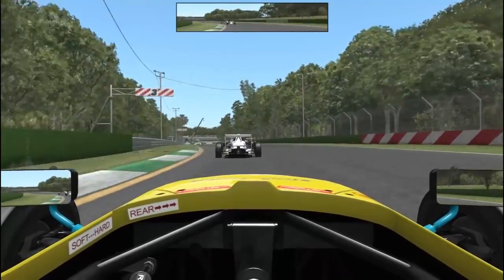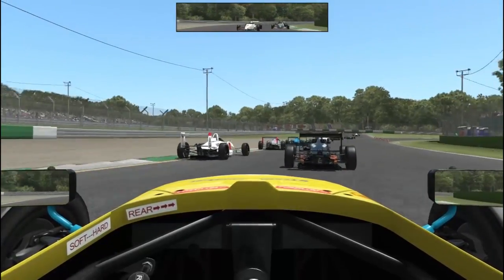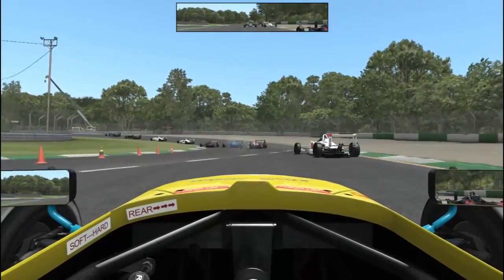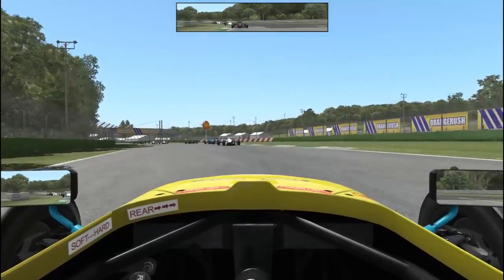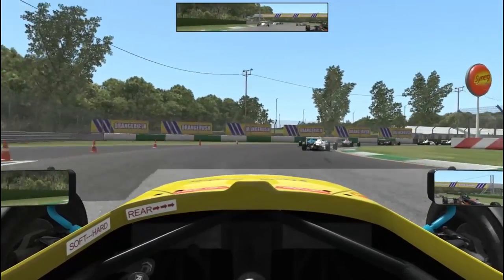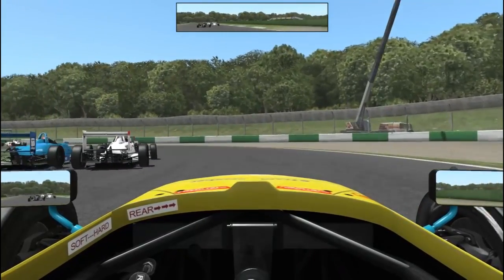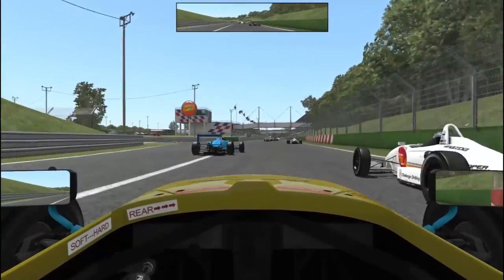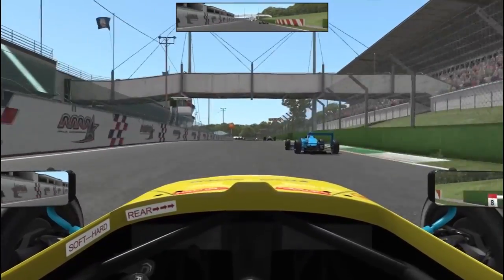Sweeping left into quite a heavy braking zone now — quite a few lines you can take into this corner as the AI is demonstrating. We're okay through there, holding it in second gear, going down to first just to get that punch and get a cheeky position on the inside. Trying to get into the line — the kerbs on the outside are a lot scarier than you think. Onto the last part of the circuit, which tightens up — a tight right, then a tight left. Car on our inside, side by side. That's one lap done.